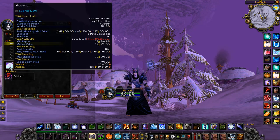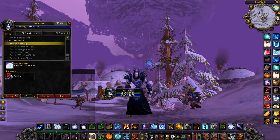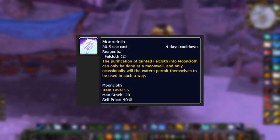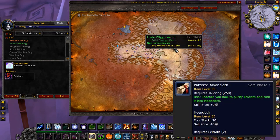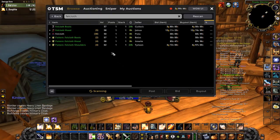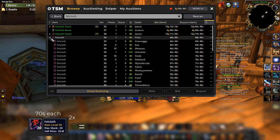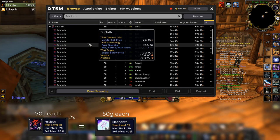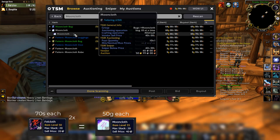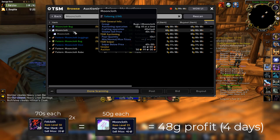So tailoring — you're going to be making Mooncloth every four days, so the cooldown for it is four days. You'll need to buy the recipe first from Winterspring. You'll be turning two Fell Cloth into one Mooncloth. The Fell Cloth are approximately only 70 silver each on my server, and the Mooncloth goes for 50 gold — so that's literally a 48 gold profit every four days for doing basically nothing, like two minutes of work.